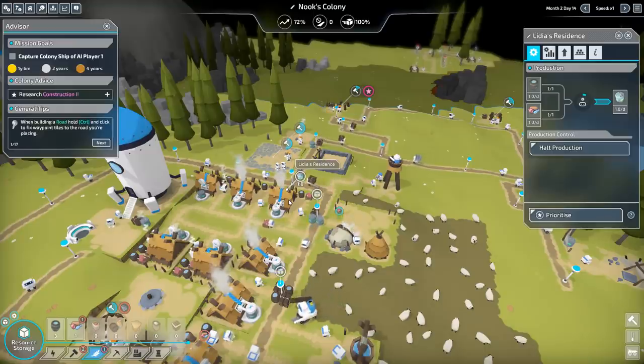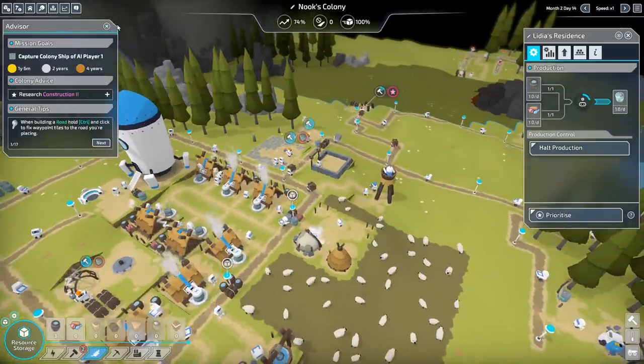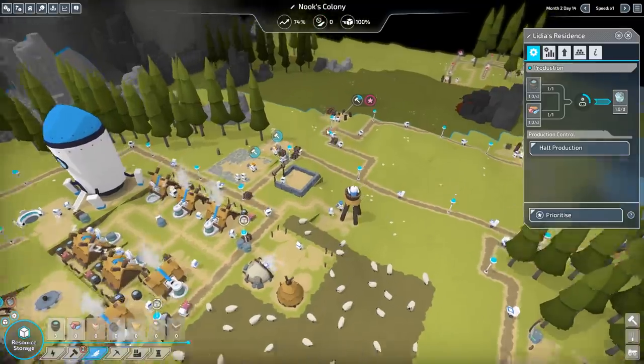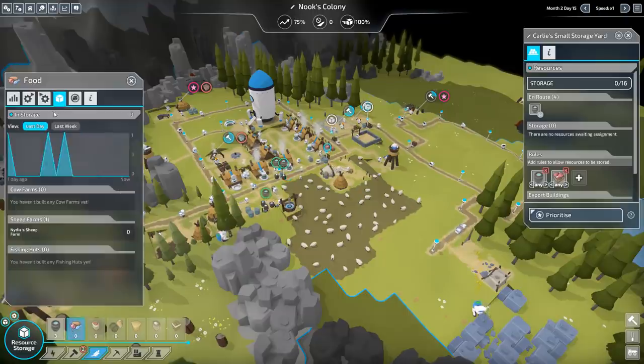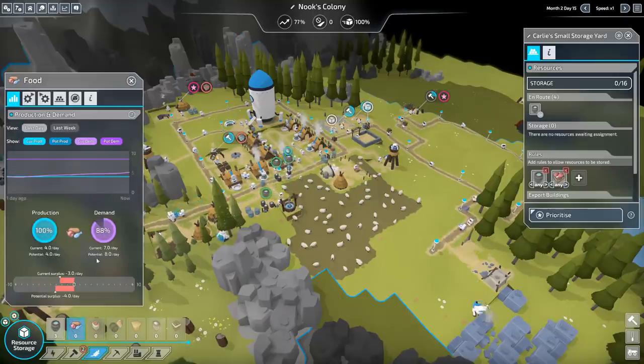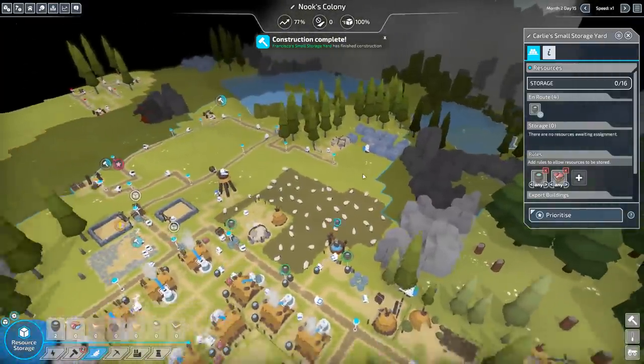Better houses make level two energy, which we need construction one for. Research construction one — got it, game. How is the food situation looking? It's looking a little short — we have zero right now, nowhere near enough. So let's get another sheep hut. We can stash it in here — it's probably not quite enough.